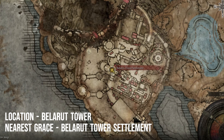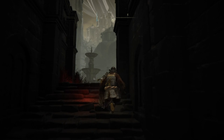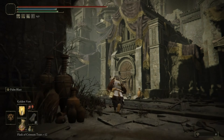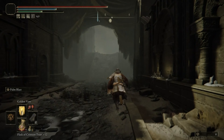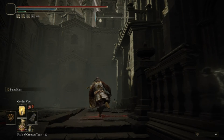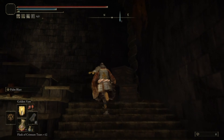We start our search for the item from Bellerut Tower Settlement Site of Grace. From the Grace, follow the path as shown in video. You have to turn left and run through a small door from this point. Please wait for the enemies to walk out of that door first, or else your path will be blocked and you will be stuck in there.